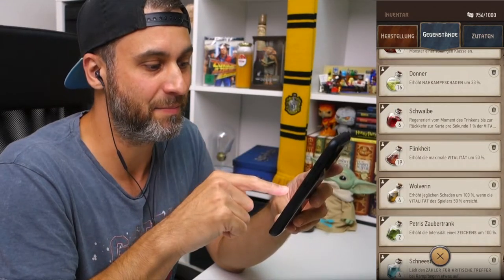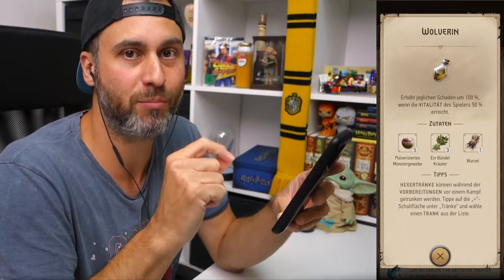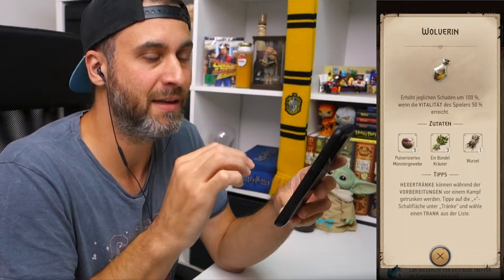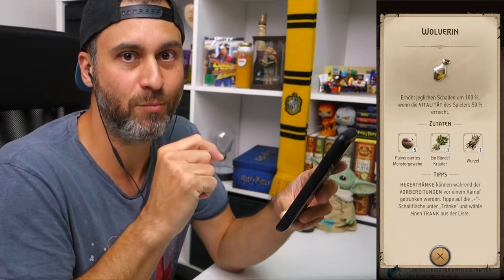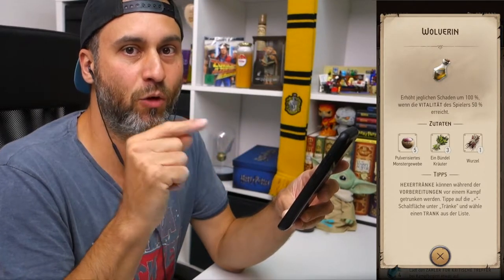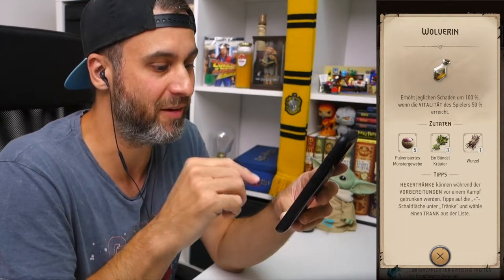Der Trick hier ist möglich, wenn man den Wolverine Trank nutzt. Dieser erhöht normalerweise jeglichen Schaden um 100 Prozent, wenn die Vitalität des Spielers 50 Prozent erreicht — also wenn man unter diese 50 Prozent fällt, macht man 100 Prozent mehr Schaden. Durch die Manticore Rüstung und den Weißen Möwe Trank, wo das ganze verdoppelt wird, wird jeder Schaden um 200 Prozent erhöht, wenn die Vitalität des Spielers unter 100 Prozent fällt.